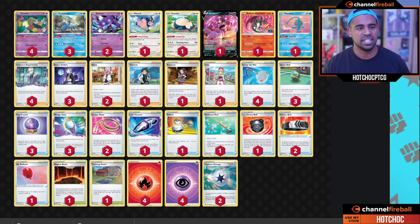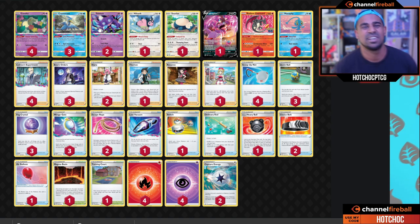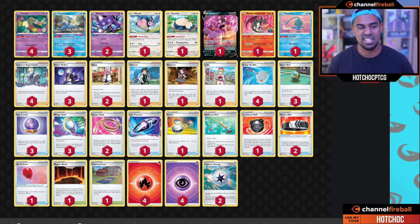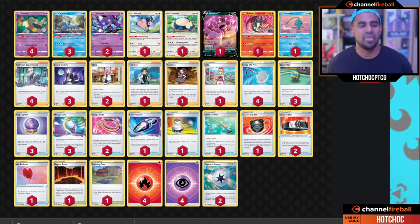Let me tell you about some of the other attackers. We've got Sableye, which is really good — for one Dark energy, as long as you have 10 cards in your Lost Zone, you can put 12 damage counters on your opponent's Pokémon in any way you like. That is insane damage spread, no doubt about that.